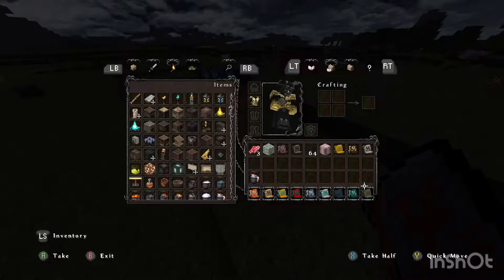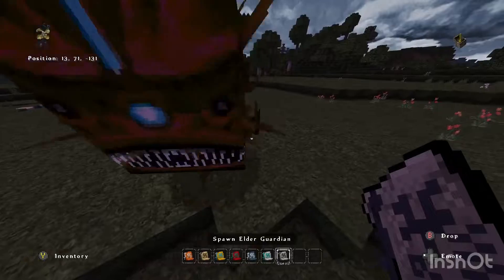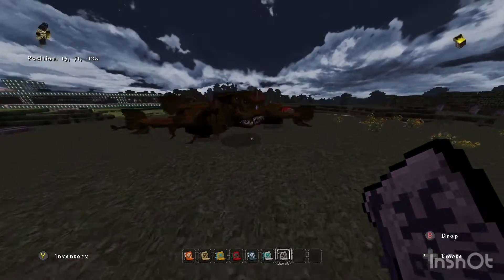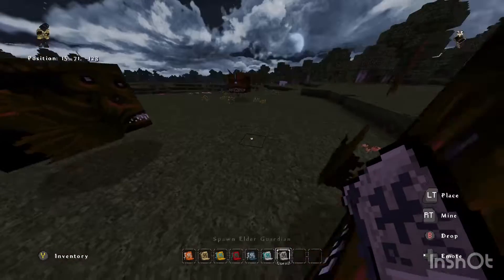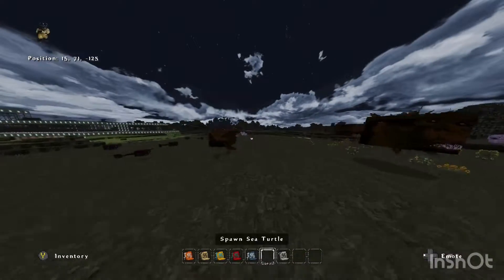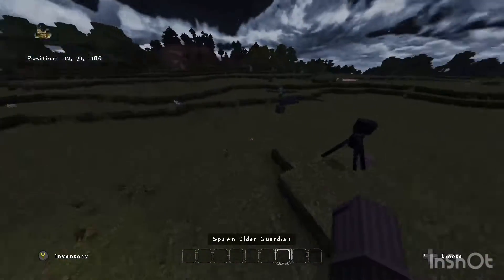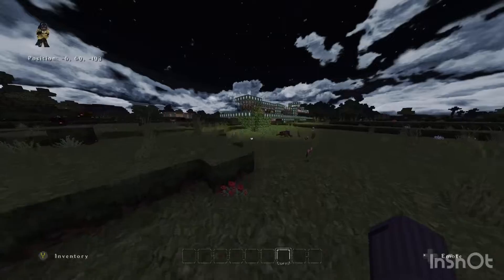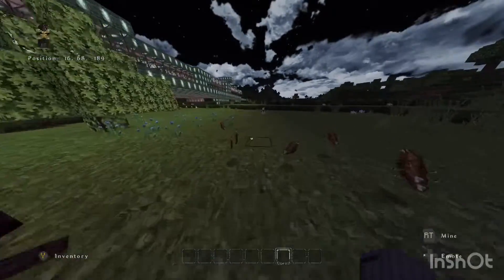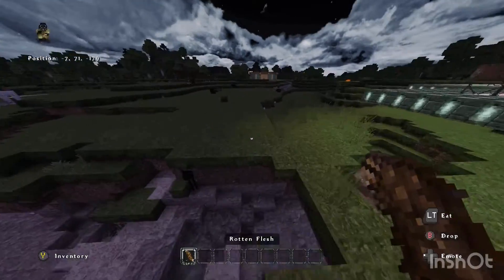Disgusting and fat and grotesque. Elder guardian. And that is every mob in the game. I was hoping the warden would have some type of unique vibe, but he's just terrifying — he doesn't like any of us, thinks he's superior to every mob I just spawned in front of him. Where is he anyway?